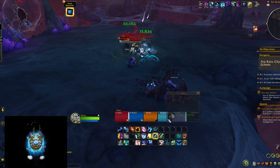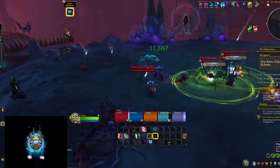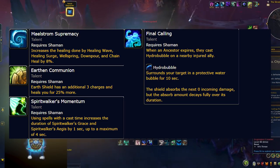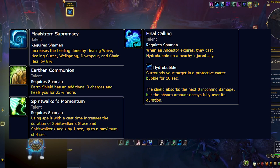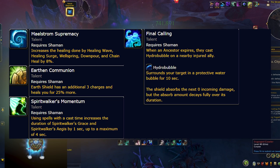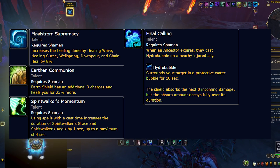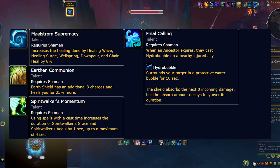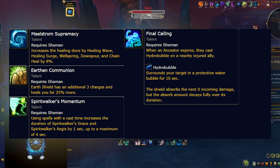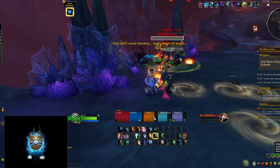A few other talents worth quickly mentioning: Maelstrom Supremacy further increases the effectiveness of your main healing spells; Earthen Communion adds charges and healing to Earth Shield; Spirit Walker's Momentum increases the duration of Spirit Walker's Grace; and Final Calling gives absorb shields to nearby party members when Ancestors expire, which basically happens constantly. All these nodes complement the spec quite nicely — they're all small wins.